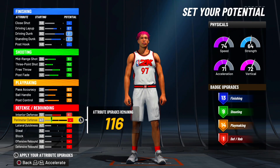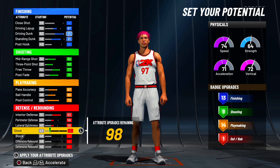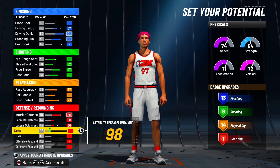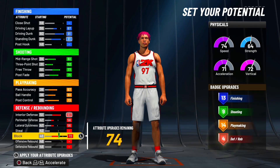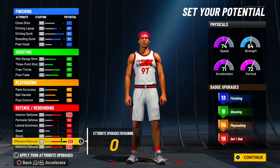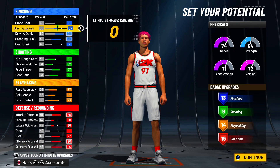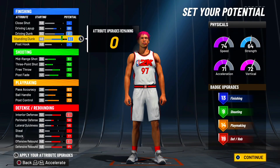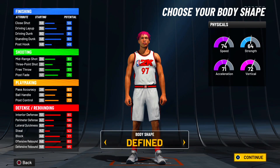For the defense we're going to max out our interior, get our perimeter defense to a 56 - which will go up because we're dropping the height - and lateral quickness to a 56 as well. One downside is we do have to skip over the steal rating. Steals are overpowered but you still get steals, plucks, and interceptions because we're going to have max wingspan anyway. For the block we're going to get this to a 77, max out defensive rebound, and put the rest on offensive rebound getting that to an 80. Also, take one off the driving layup and put it on the standing dunk - you still get the same badges but you need it for the 85 standing dunk.